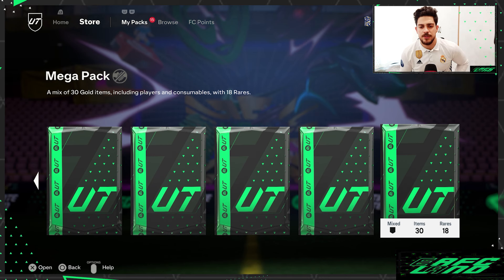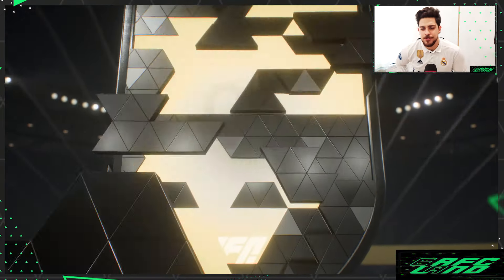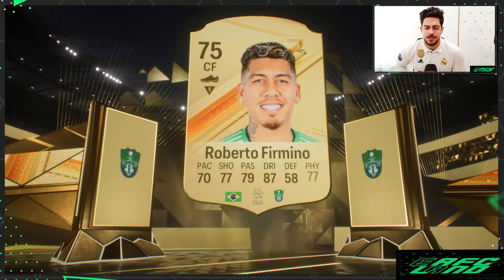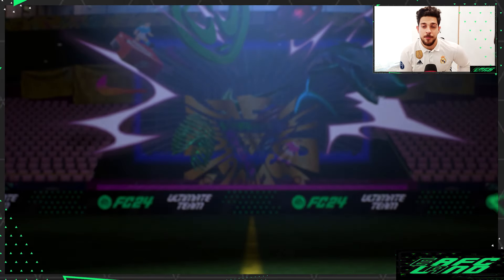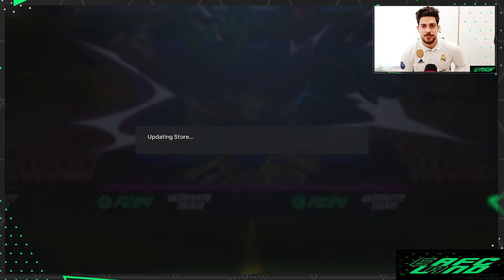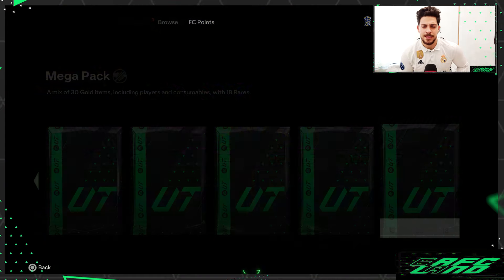We got 15 packs here. Let's start with the Mega Pack first. Brazil center forward from Saudi Arabia — it's like 82-rated cards. Roberto Firmino, former Liverpool player, and just some basically useless cards.